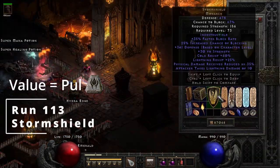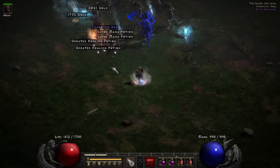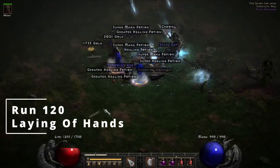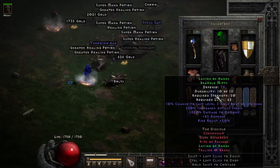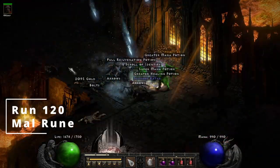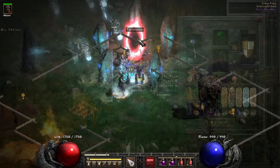On run 113, another unique Monarch — the third Storm Shield, another Pul. On run 120 we find Laying of Hands — not worth that much but another item for the grail. Also on run 120 we find a Mal rune, definitely worth the value.